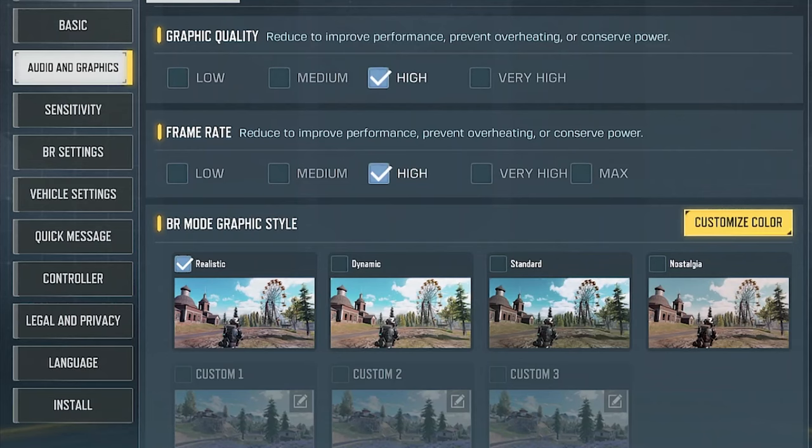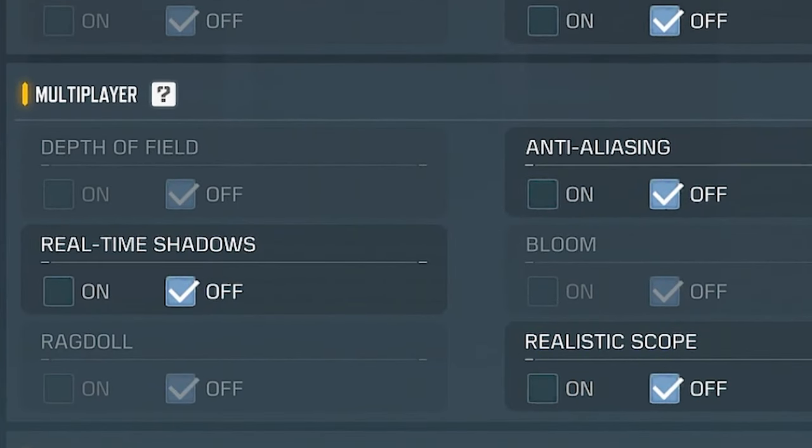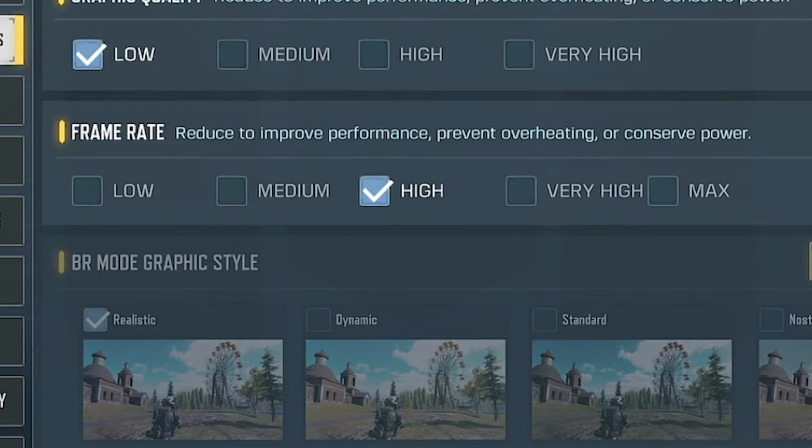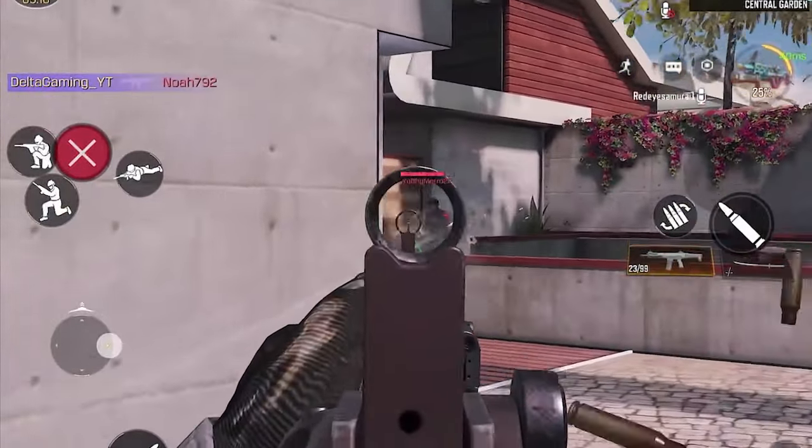The first and simplest method has to do with your settings. What you want to do is turn your graphics all the way down and turn off these additional settings as well. Then go and turn your framerate up as high as you can. While this will make the game look worse, your framerate will improve a ton. And we care about winning, not about making the game look pretty.